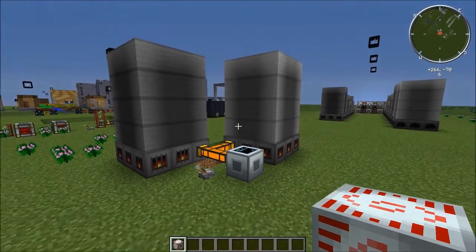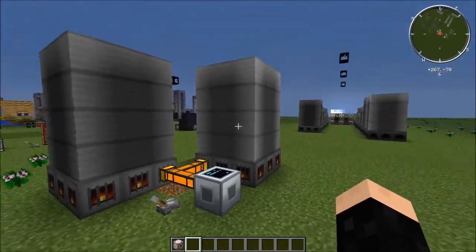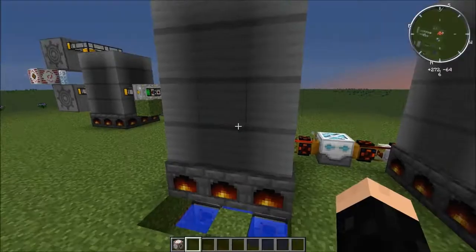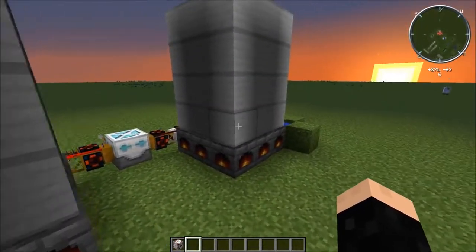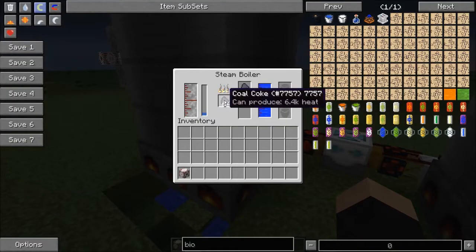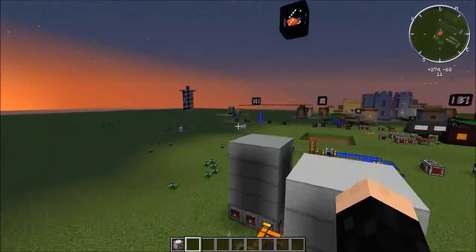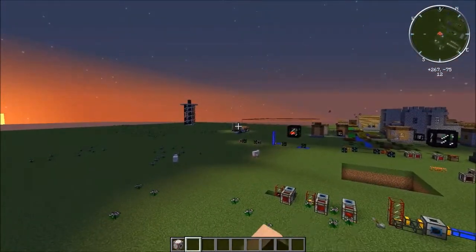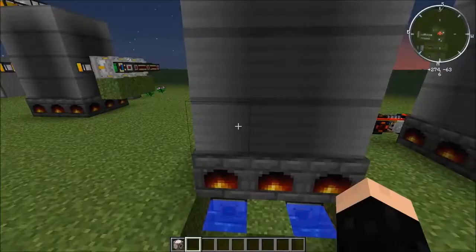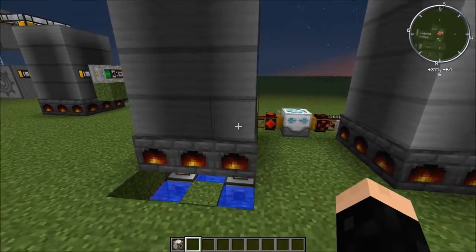It's pretty early game stuff. You can start making biofuel pretty soon, pretty early game. The same with coal coke — you can start making it early game, it's not difficult to make. Running it off of blaze rods — like I have one over there running off of blaze rods — it was for something else I was doing. The one in my LP runs off of blaze rods and it runs perfectly fine, but it takes a lot — it burns through blaze rods.